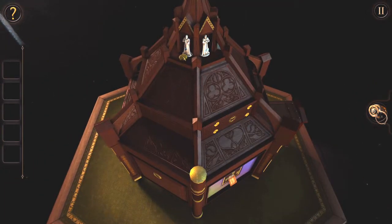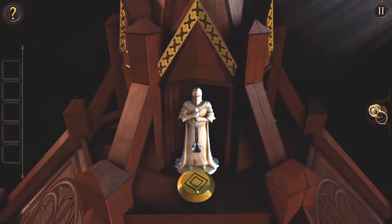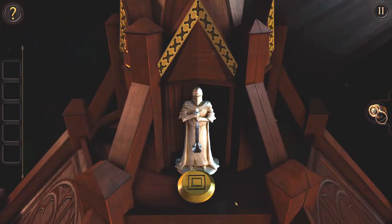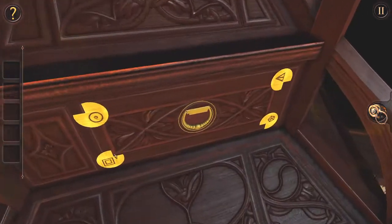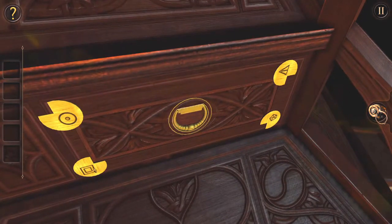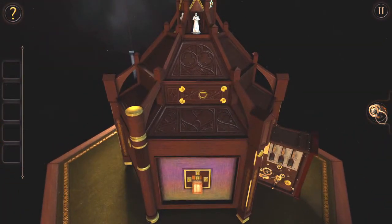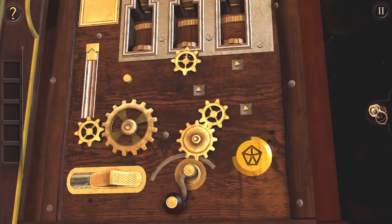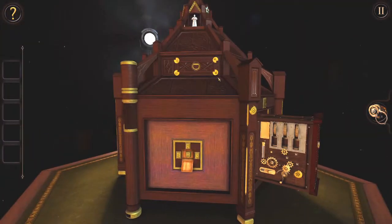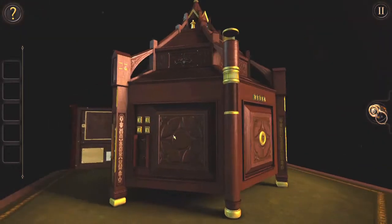I wonder — is the idea that it wants me to get this black one over there? It has rotated this. So rotating that other piece got that to rotate. Applying the same logic, this one wants to be like that. Huzzah! So we've found the triangle.